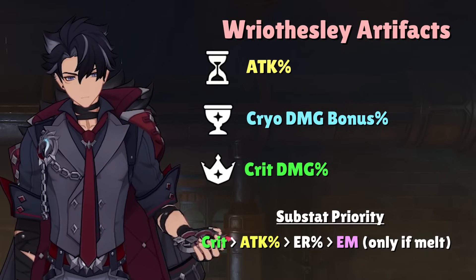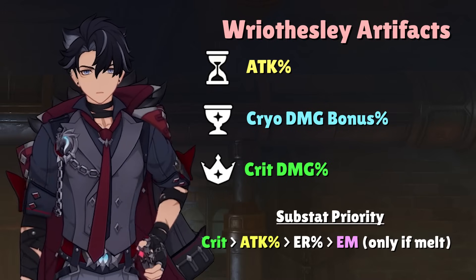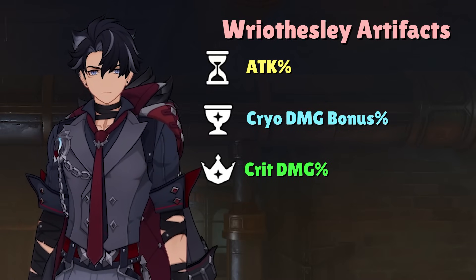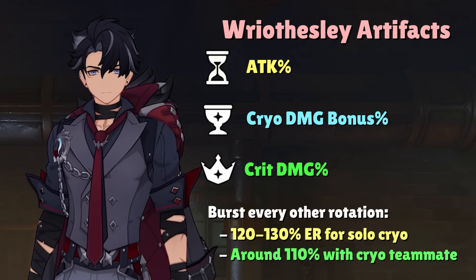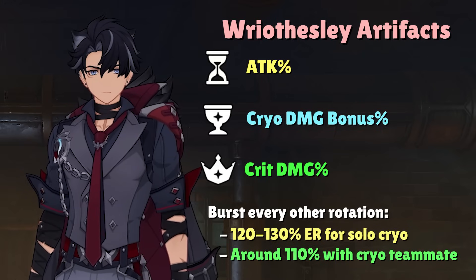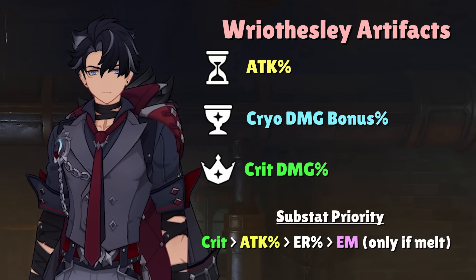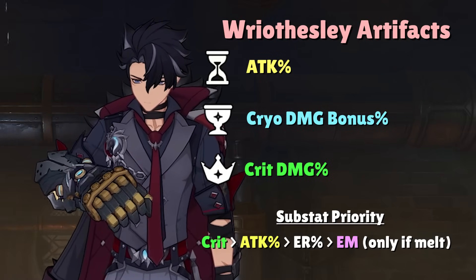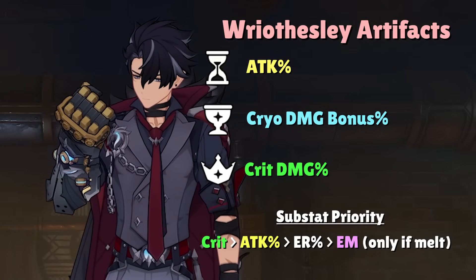Energy Recharge is a nice-to-have substat for Riesli to ensure he can get his Elemental Burst up every other rotation. Usually the benchmark is around 120-130% Energy Recharge, but if you pair him with a second Cryo character, this number can lower to 110%, which is hardly demanding at all. Elemental Mastery is only a useful substat if you decide to play him in a Melt team; otherwise it's practically useless for a Freeze or Mono Cryo team.